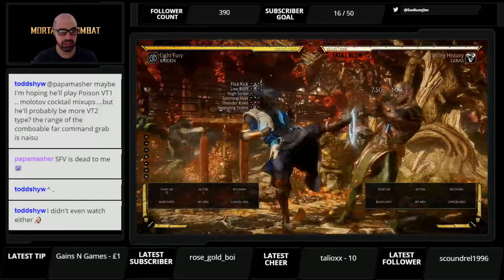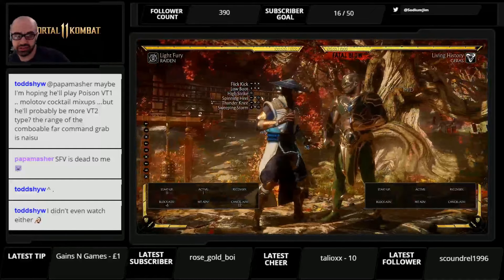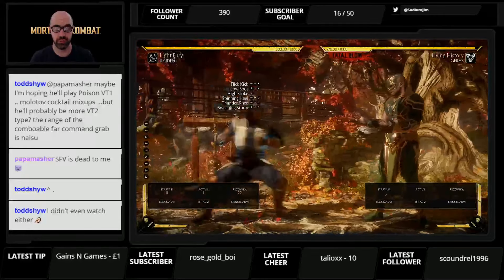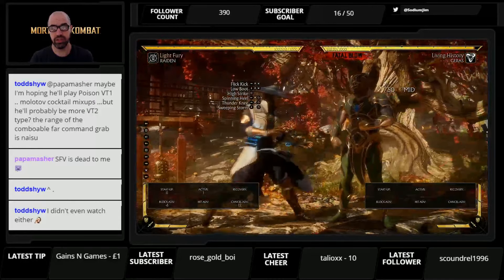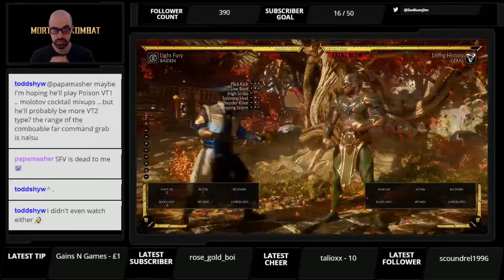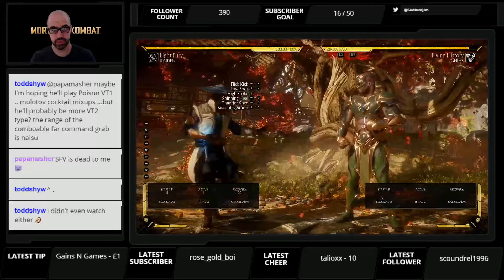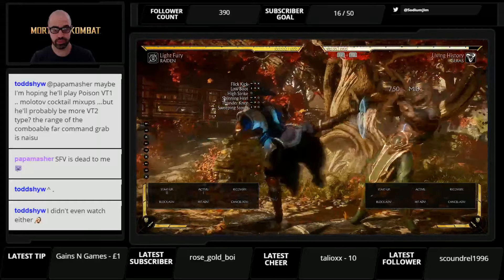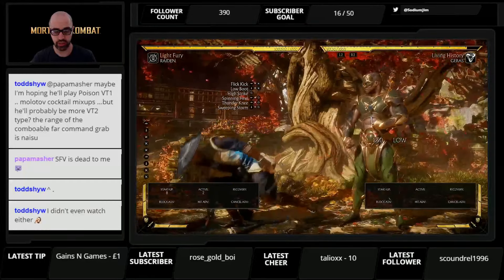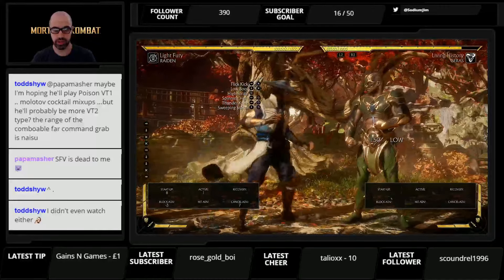He's got forward three, which is actually a mid — eleven frames, looks like a high but it is a mid, minus six so it is safe. You have to be careful of this one because it has much more range than back one. If he thinks you're going to whiff a button, he can quite easily whiff punish you with forward three. Then there's down three at eight frames — pretty decent with quite a long range, minus three so it's safe.